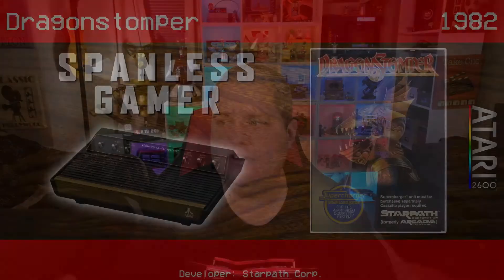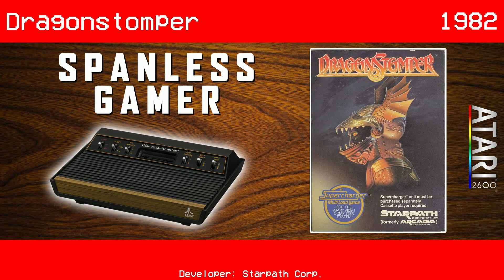Hi, welcome back to the Spanless Game where we're playing old video games in the order they came out. Today we're playing a game called Dragon Stomper for the Atari 2600, which came out in 1982.